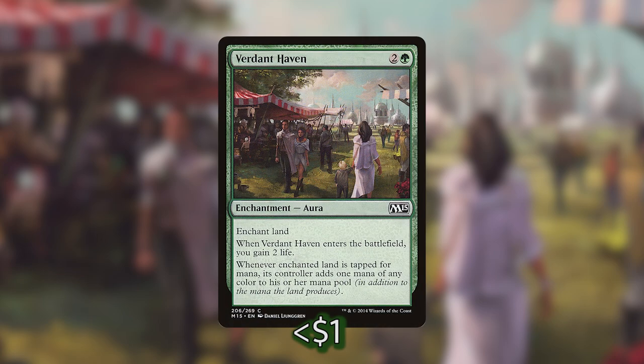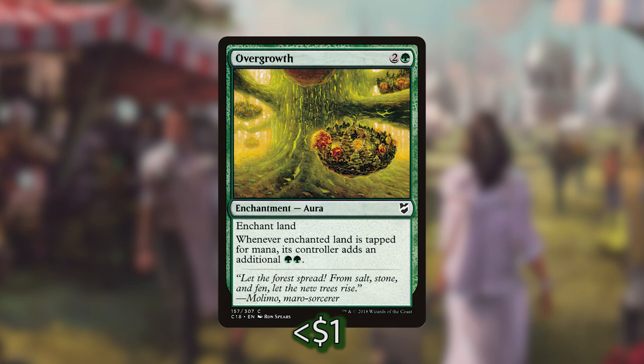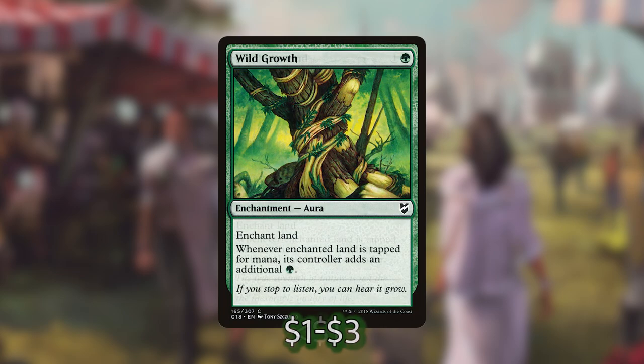All of these enchantment auras can be put on a land and give us one to two mana depending on how much they cost. We've got three-mana ones with New Horizons, Verdant Haven, and Overgrowth, each giving us two mana whenever the land is tapped. And we've got one-to-two drops with Utopia Sprawl, Wild Growth, and Fertile Ground.